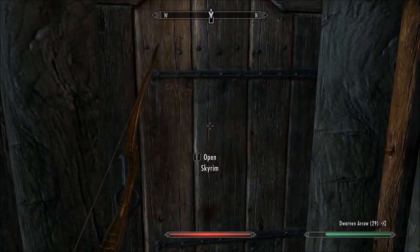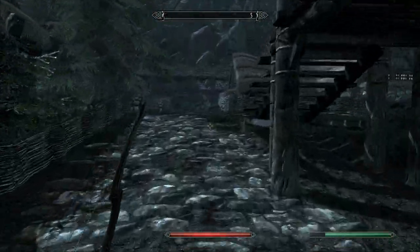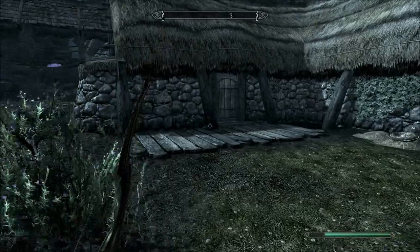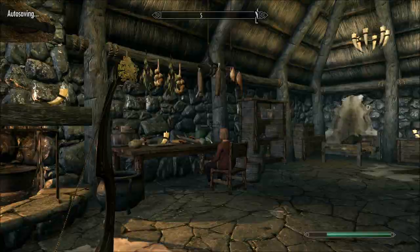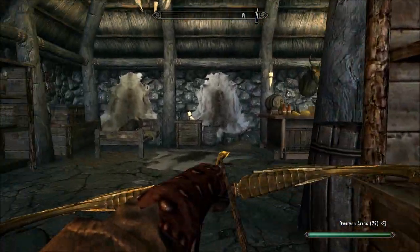Let's go find maybe the last target for the day, and then we'll call it. It's getting light anyway — we'll have to start doing other things soon. Where are we going to go? Maybe in here. Let's go. Hod and Gerda's house — last place. We got... who's this? Rayloff? Some kid.